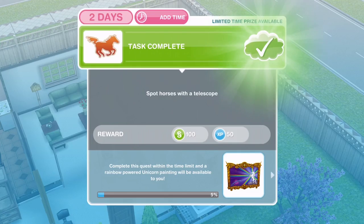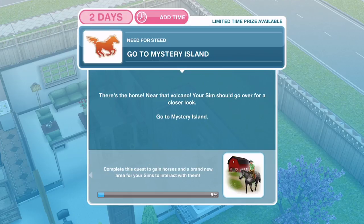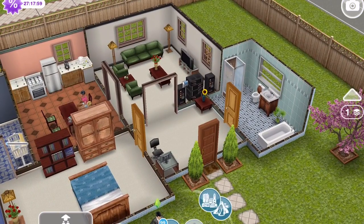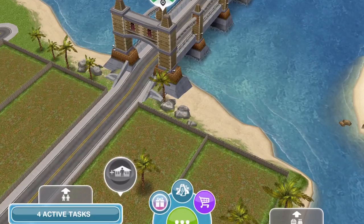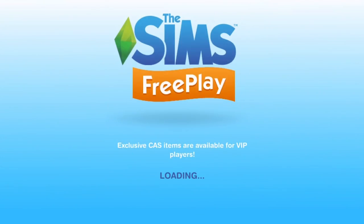We've spotted horses with a telescope — now we need to head over to Mystery Island. There's a horse near that volcano; your sim should go over for a closer look. On the Sim Town map, click on the bridge that takes us over to the island, or you can click on the volcano here which will take you straight over.